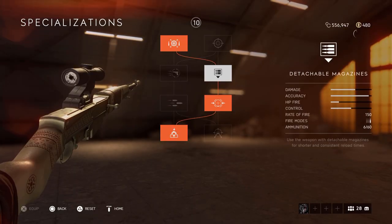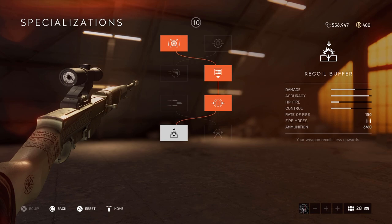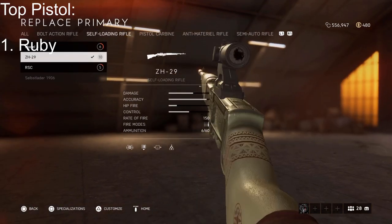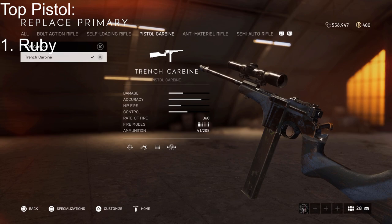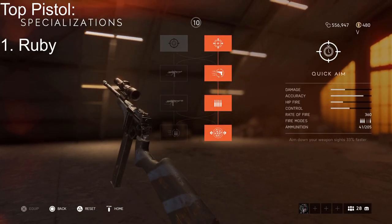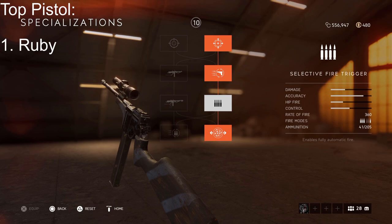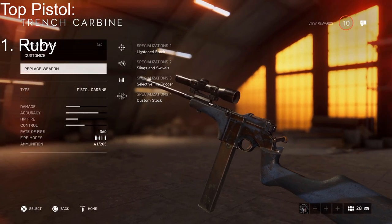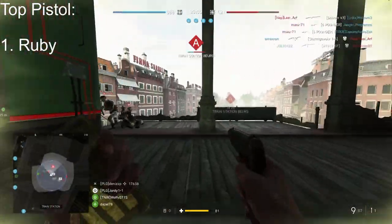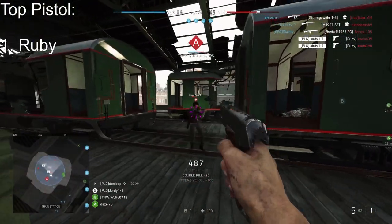While the specializations for the Trench Carbine and ZH29 are on screen, the best pistol for me in the game is the Ruby. It's got a high rate of fire, 10 bullets, a quick reload, and does decent damage with good hip fire — it's just the best all-round pistol. It does the job when enemies are weak or you run out of ammo. For newer players, start with the Ruby, and maybe move to the Model 27 once you're more skilled.